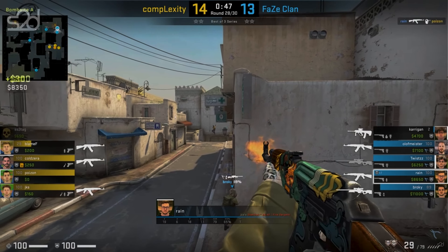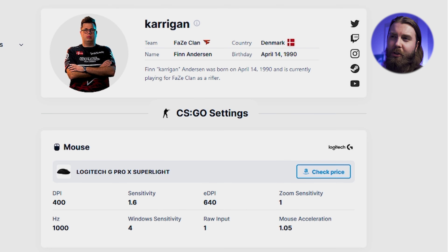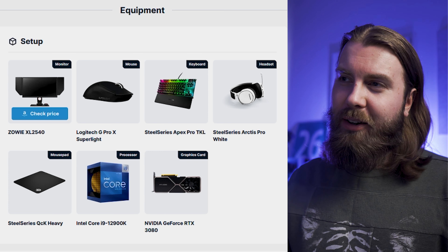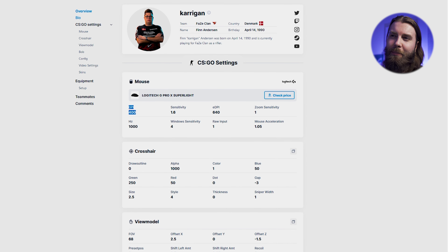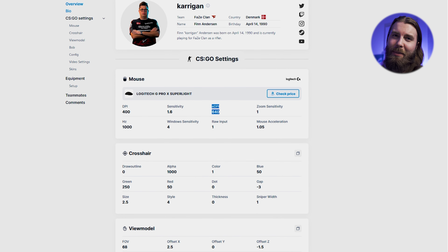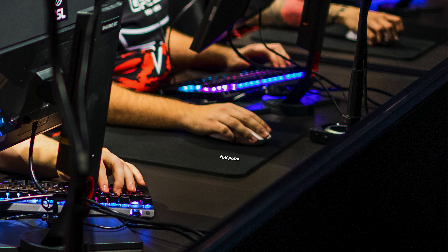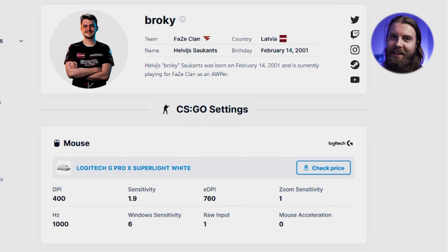For mouse settings, Rain is using 400 DPI and sensitivity 1.65, giving him an eDPI of 660. His sensitivity is higher than Twistzz's and I think it's a little more optimal — quite normal for tactical FPS players. I couldn't find many pictures of Rain's grip style, but it seems to be a relaxed claw or palm grip. Either of those, or any hybrid between them, is the most popular grip style among CS:GO pros. Palm grip does lack some mobility, but you rarely need 180-degree turns in CS:GO.